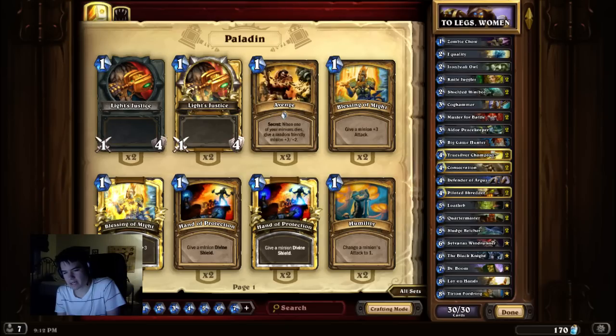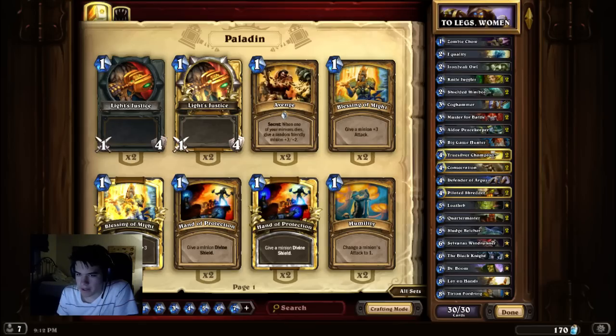Those are really among the only cards you want to really consider. On extremes, you can drop Zombie Chow if you're seeing all control. You can drop Big Game Hunter — which I really do not recommend, because Big Game Hunter is so good right now and will land in about 95% of the decks being played. But if you're playing all Face Hunter, you can drop Big Game Hunter — just understand that's probably never going to happen.